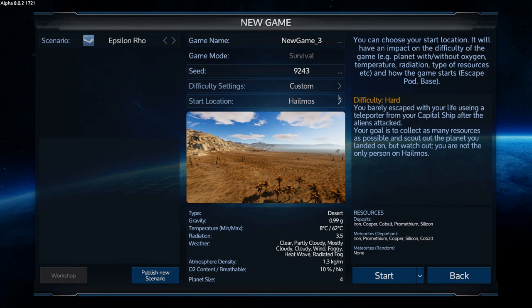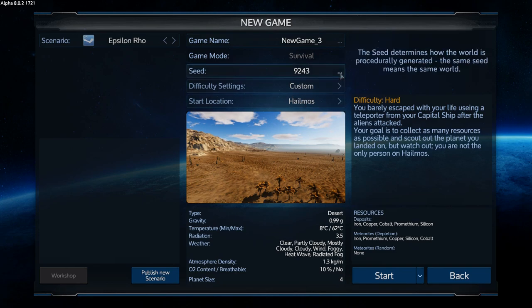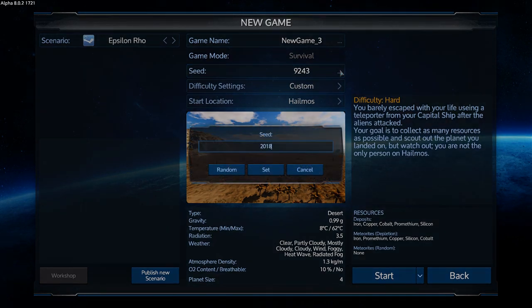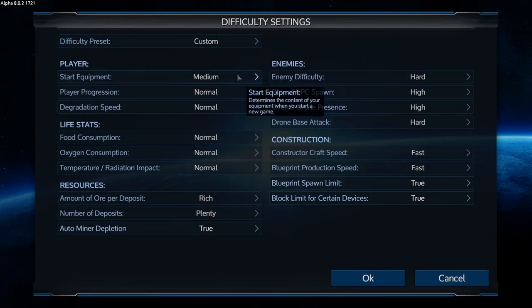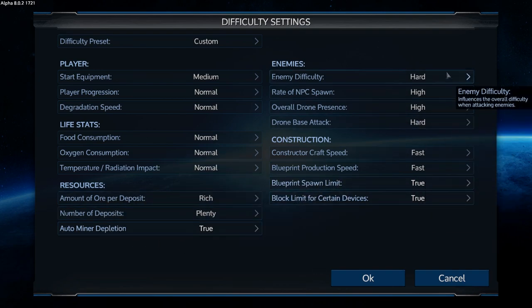So let's start this. We're going to do Helmos with a custom seed of 2018. We'll call this 'Epsilon Row.' I started with medium settings and then changed the ore to rich and plentiful, critters to all hard settings, construction to fast, and blueprint stuff to true.